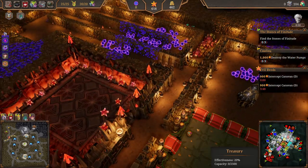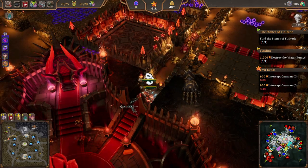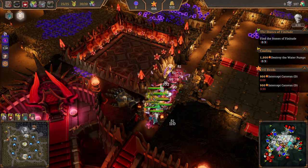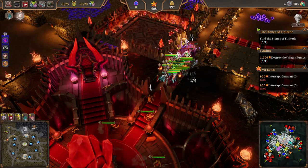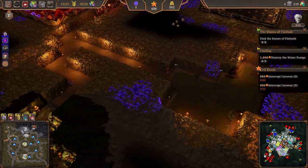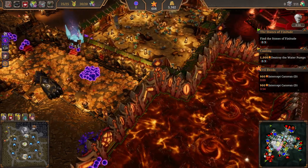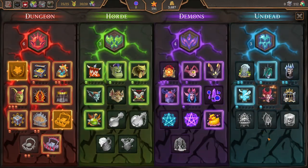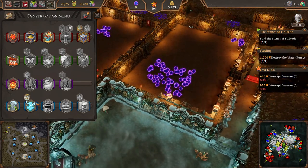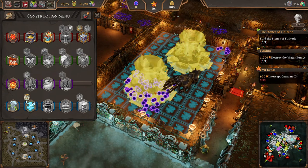They just dug through - of course! Silly me. Of course they just dug through - why wouldn't they? Okay, vampire queen - that's what we need. But we can't afford one. Let's build a temple for them so they don't have to be so angry, and they can actually fight to their full potential because right now they absolutely aren't.